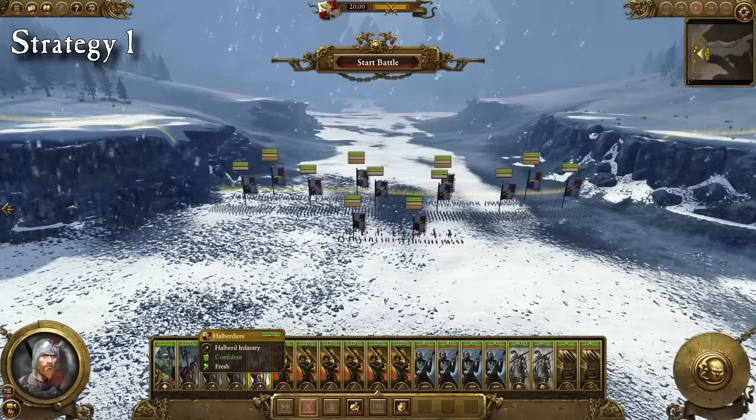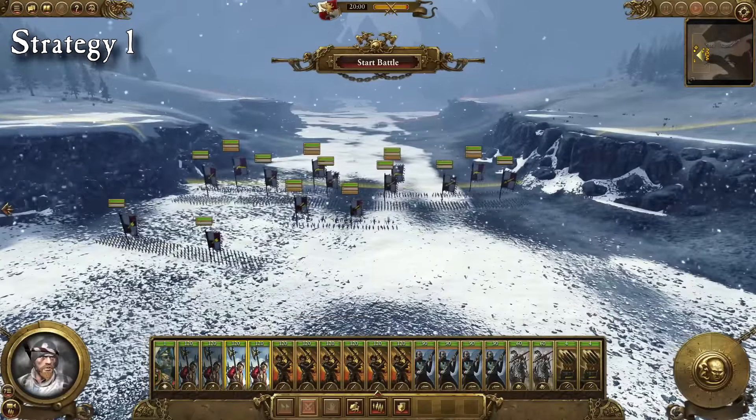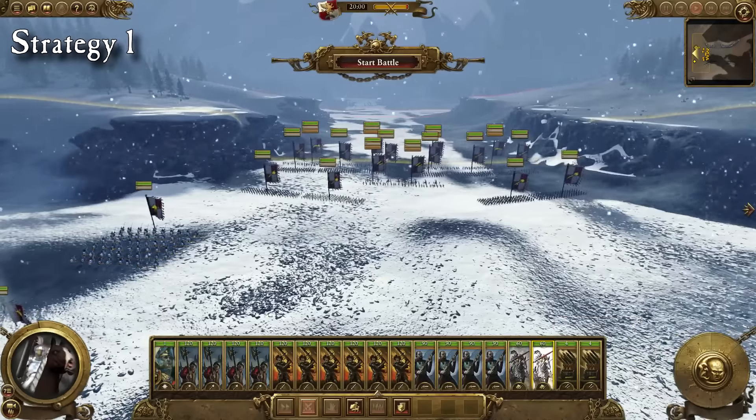The first tactic is to deploy almost all your forces in the middle in order to take advantage of the terrain. You can drag your battle lines between the two cliffs, which prevents the enemy from flanking you. Meanwhile you can use infantry to protect your rear or use cavalry to attack the enemy via the cliffs.